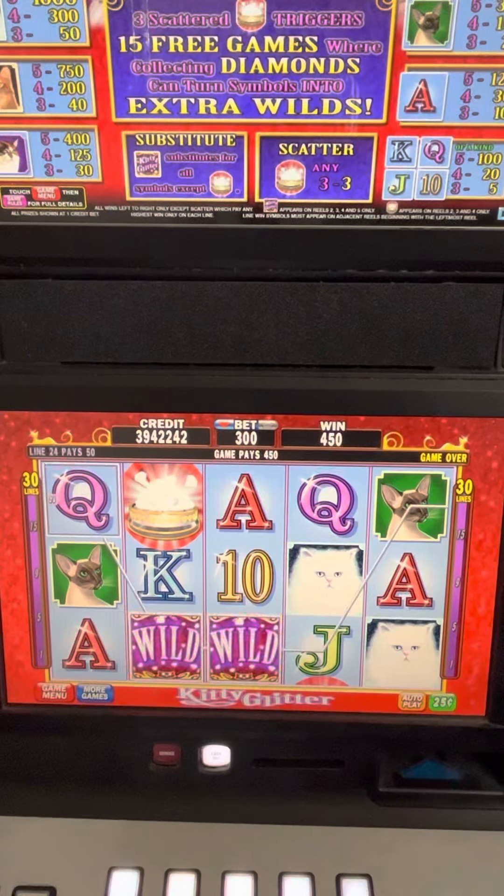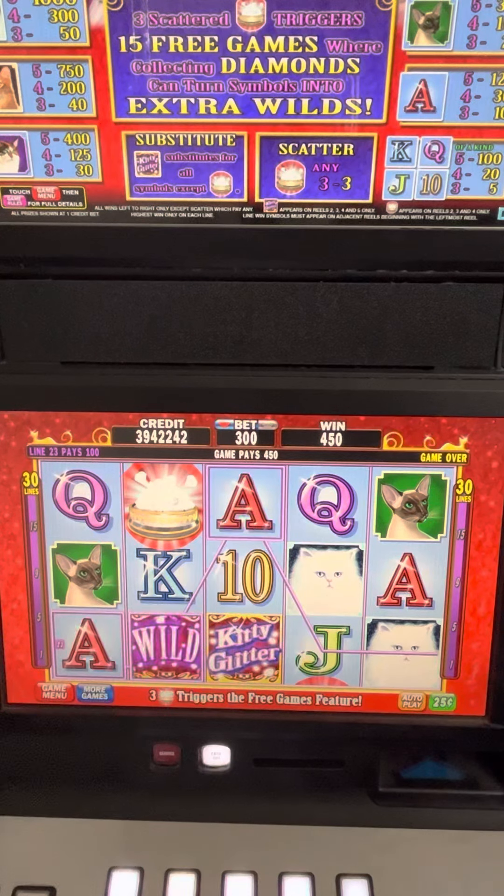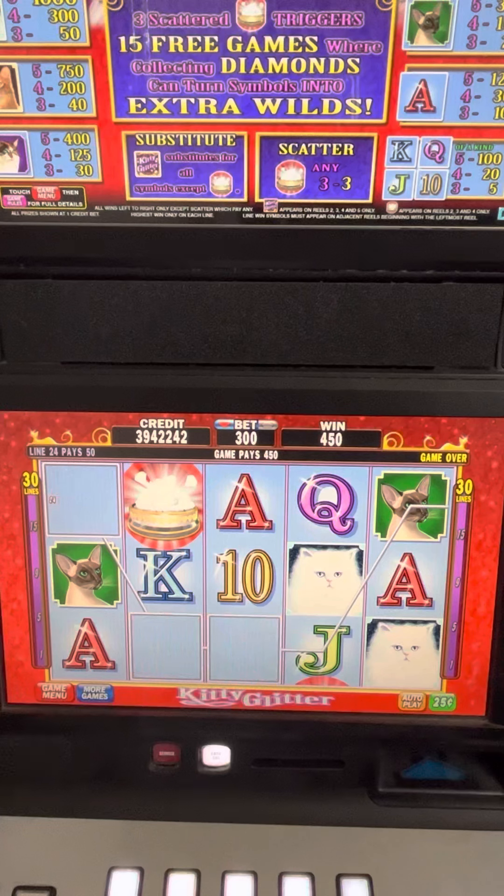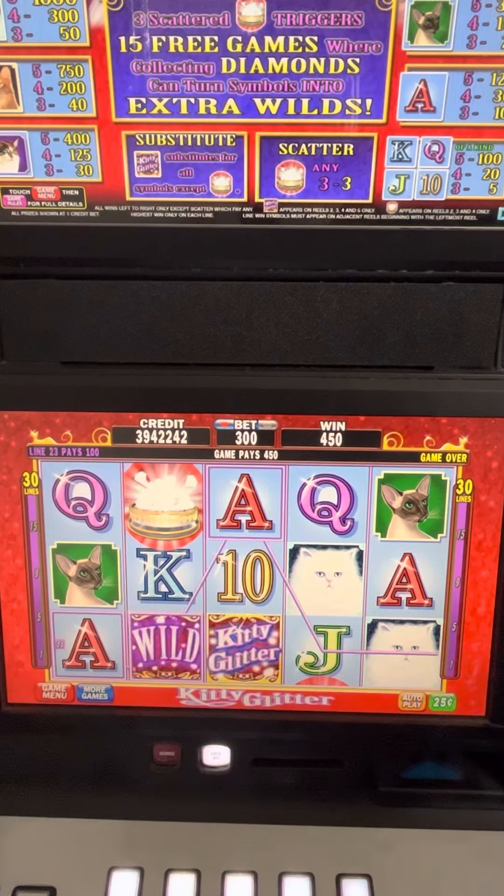Hello everybody, this is Minnie from Minnie Slots and today we're going to play Kitty Glitter. We're going to be betting a 25 cent denomination, so we're going to be betting $75 a spin — that's high roller kind of stuff.